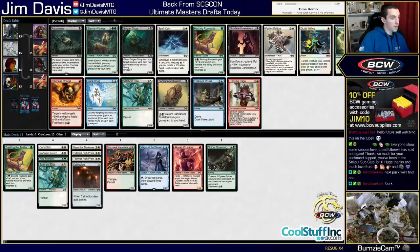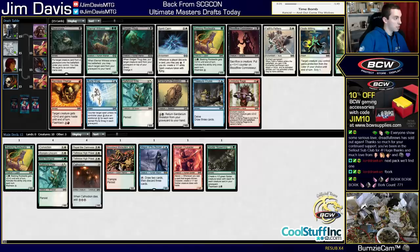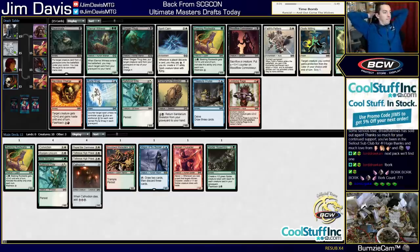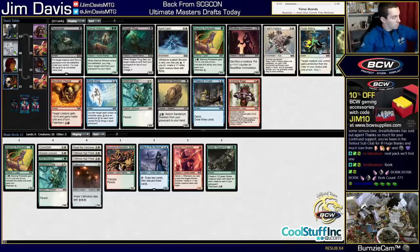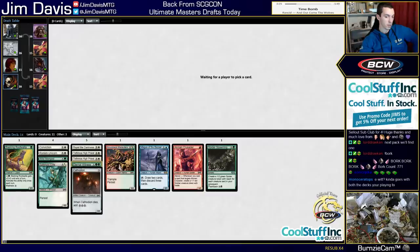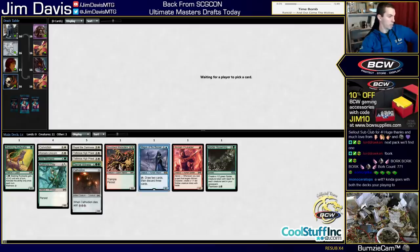Eternal Witness, Rootwalla, Faith's Fetters, God Willing, Safehold Elite. Eternal Witness is obviously just really, really good. Reanimate. Faith's Fetters. I think taking Eternal Witness here is just pretty reasonable - pretty hard to go wrong with Eternal Witness. We'll see what flows this pack. The Spider Spawning deck was definitely not flowing to the left. I think we're probably off it at this point - we saw hardly any playable blue cards, zero Satyr Wayfinders, zero of the 2/1 that mills two. Just didn't see anything.